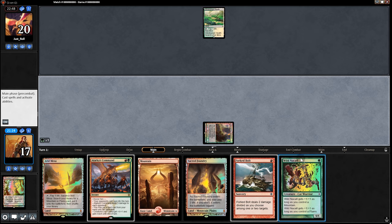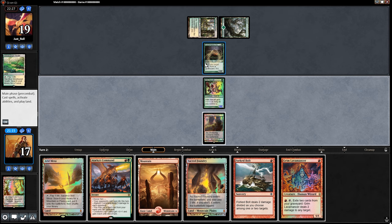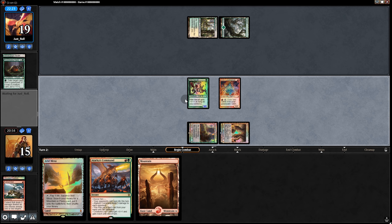This could be really bad — Wild Nacatl. We'll start with Wild Nacatl and pass back. Ooze. I think Forked Bolt is the right move here. Then follow up with Grim Lavamancer. So the Ooze dies, Grim Lavamancer comes out, and we'll swing for three.